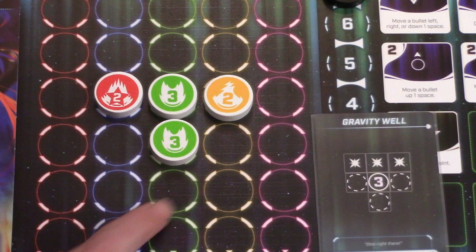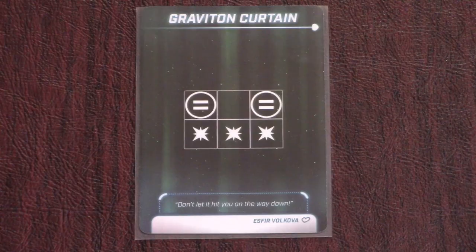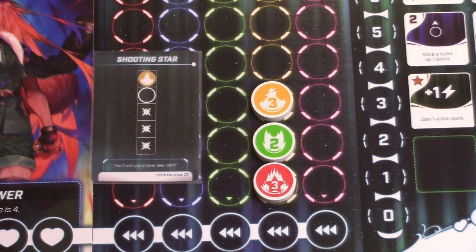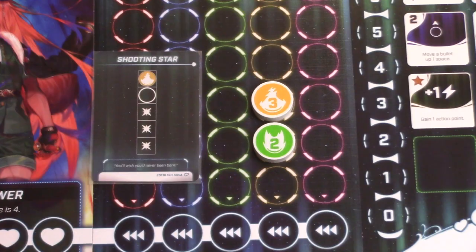There are also equal signs, which mean the bullets have to be the same number. So Graviton Curtain needs two bullets that are one space apart and the same number, then it will clear these three spaces below. It's also worth mentioning that clear spaces could be off the board since they are not a requirement. So for Shooting Star, you could have a yellow one here with a bullet underneath and use it to clear just this one bullet. It doesn't matter that the other two clear spaces are off the board.